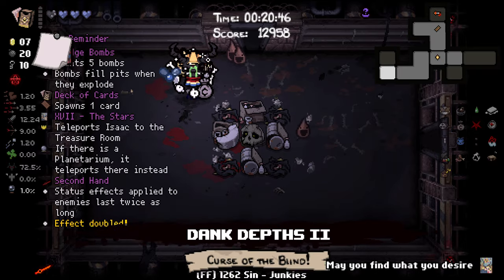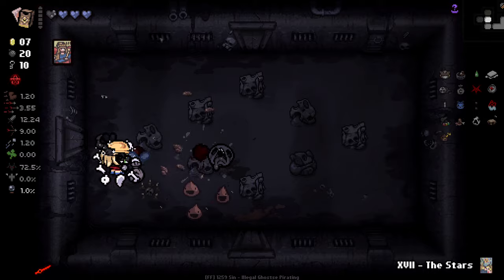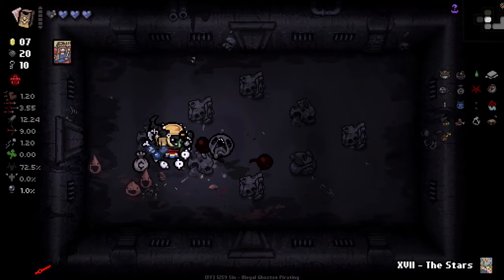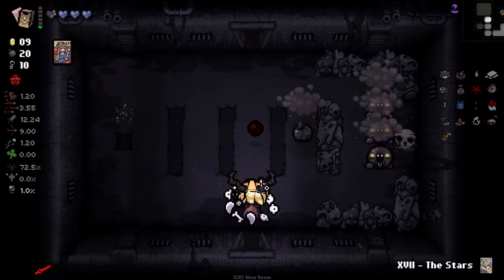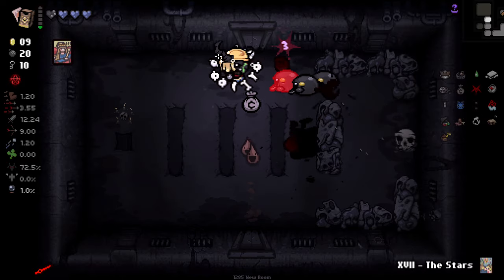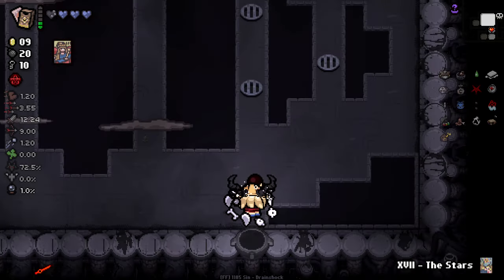We finally got a Stars card. I will lose some damage for this, but once I find my item room I'll pop the Stars card to get a choice of items. I think that's very valuable to be honest - it could yield us a very, very good item, and save us from something that's an active item or just something that's plain bad.